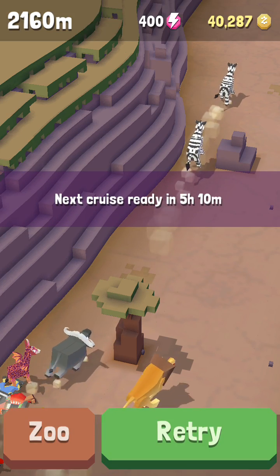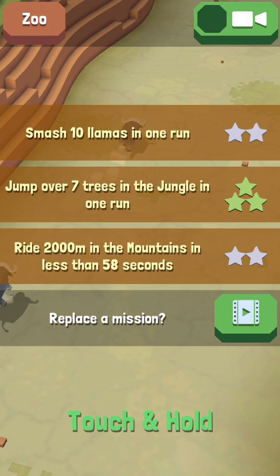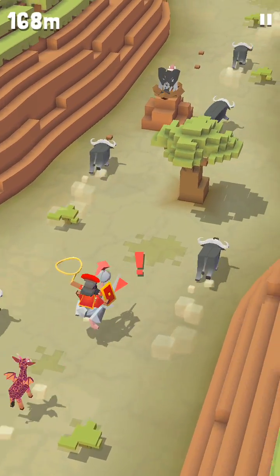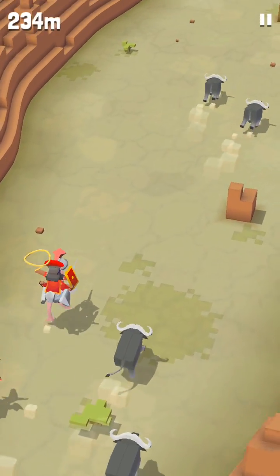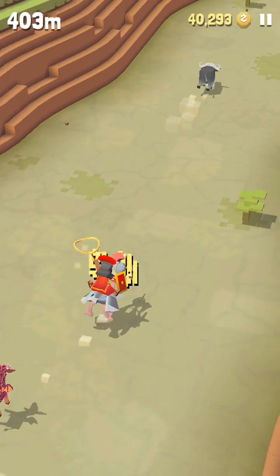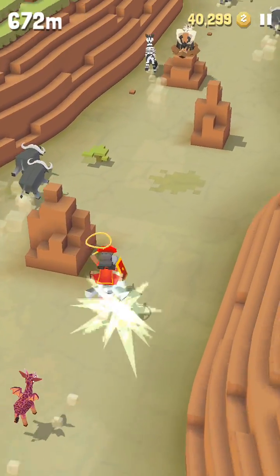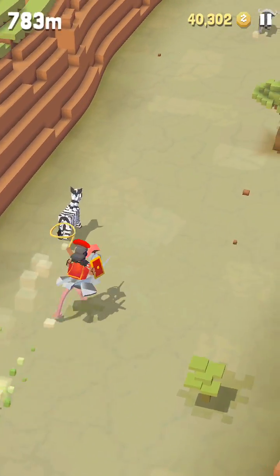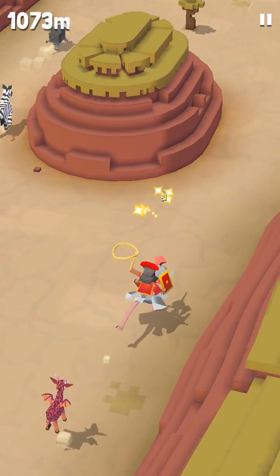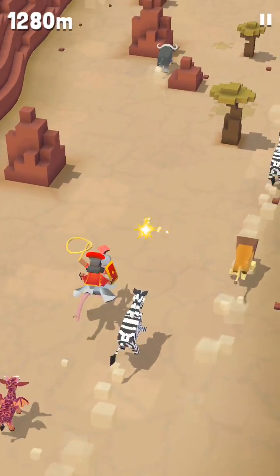The last secret animal of the savannah is called Chef Leone — or Le-lone, I don't know how to pronounce it. For this one, you're going to have to find a lion and eat 30 animals. Then the Leone Chef will appear. So now we have to find a lion.